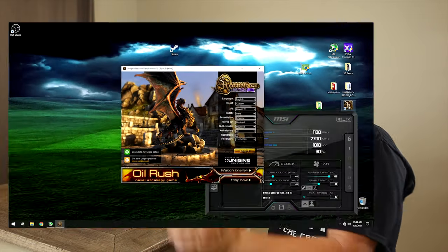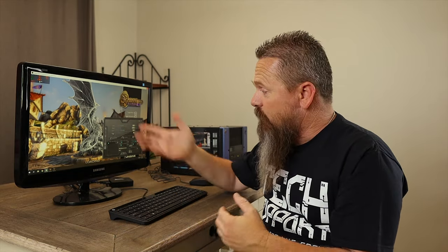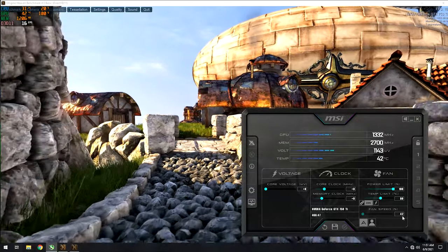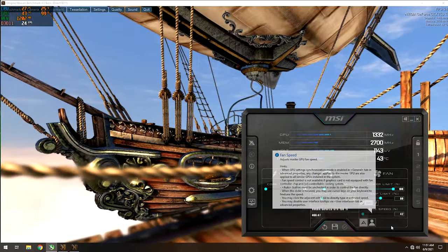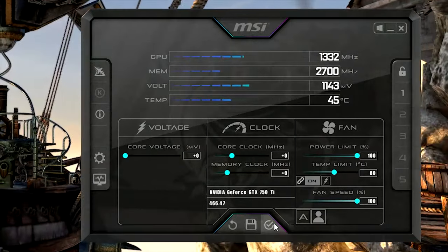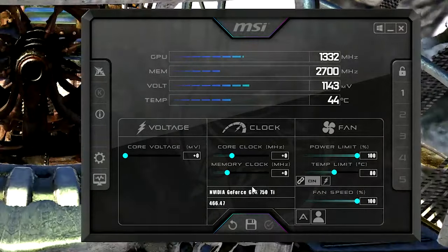For that we're going to use Heaven, but you can use any program you can run in the background while using MSI Afterburner in the foreground. Once you have it open, make sure full screen is not selected and push the Run button. Hit Alt+Tab to display MSI Afterburner. Before you start overclocking your GPU, adjust the fan speed — right now it's at 42%. While playing with clock speeds we want it at 100%. Uncheck Auto, slide the bar all the way up to 100, and hit Apply. The fan speed is now at 100%, so we can start playing.